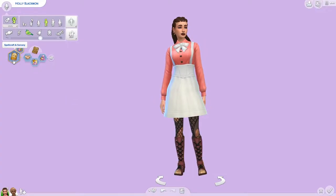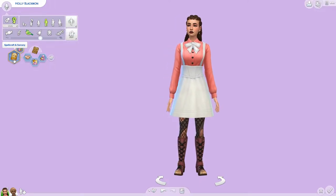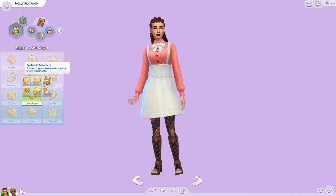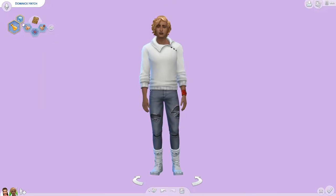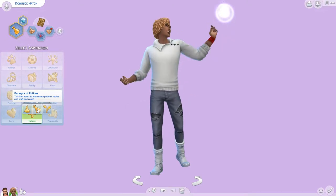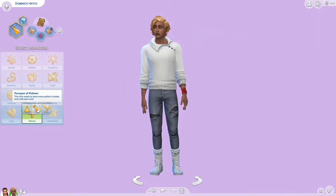We do have two new aspirations. No new traits from what I saw - I kind of combed through it, but I might have missed something. We do have Spellcraft and Sorcery, which is under the knowledge category - 'this sim craves a deep knowledge of the arcane magical arts.' And the other is under nature: Purveyor of Potions - 'the sim wants to learn every potions recipe and craft each one.'